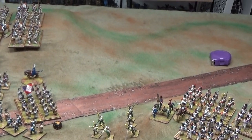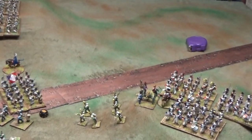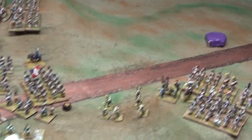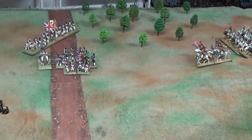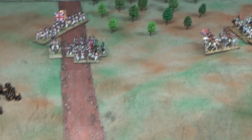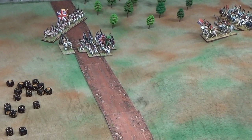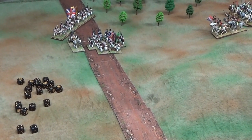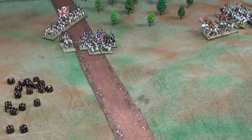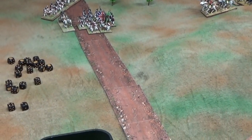Now moving into the British third turn and the reserve. The first brigade arrives — one brigade at a time will arrive from reserve. The British have two infantry brigades in reserve: one mixed one between the King's German Legion and Portuguese allies, one light brigade, and another infantry brigade, plus a cavalry — four brigades in reserve total.